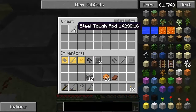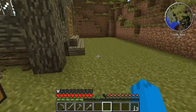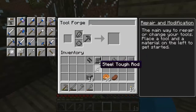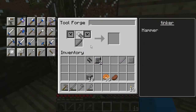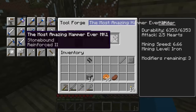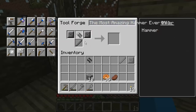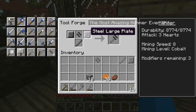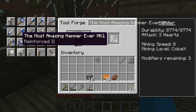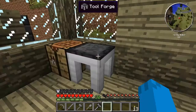Look at this guys - this is going to be like the most legendary hammer you've ever seen. It's just going to be ripping stuff up left, right and centre. So let's go ahead and make this thing in the tool forge. That there, that there, and a couple of plates - the most amazing hammer ever, Mark 1! It's apparently stone bound as well. Reinforced 2, the most amazing hammer ever - it attacks for 3. Look at the durability: 8,774! I'm not going to be fixing this for a while am I?